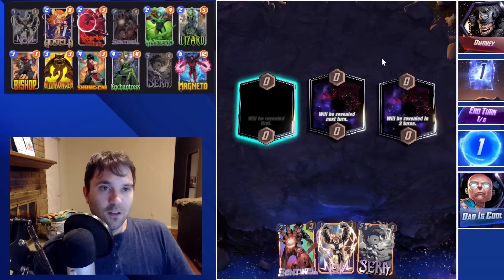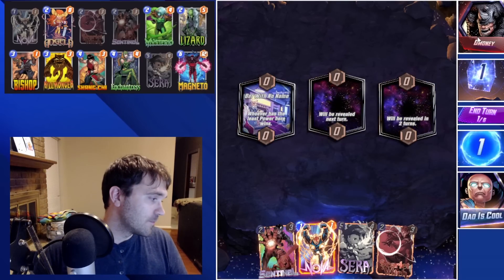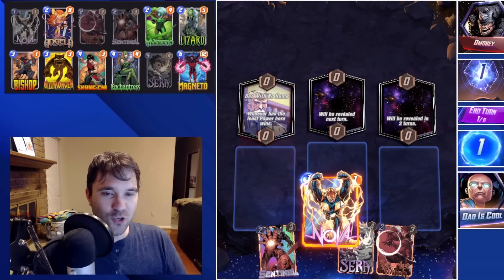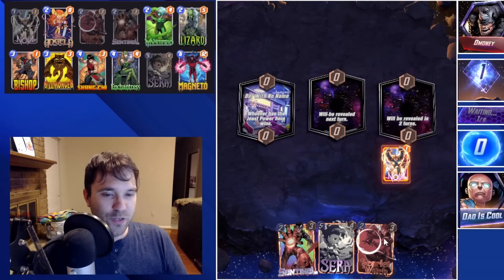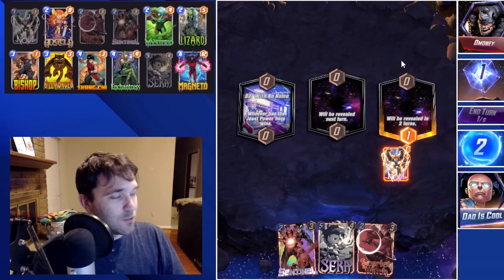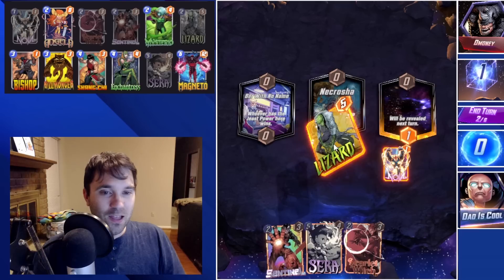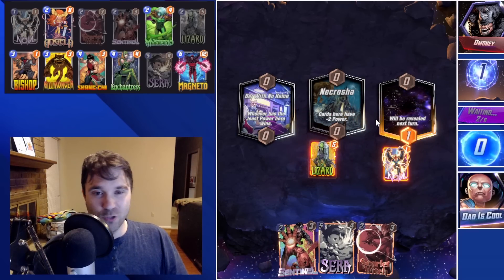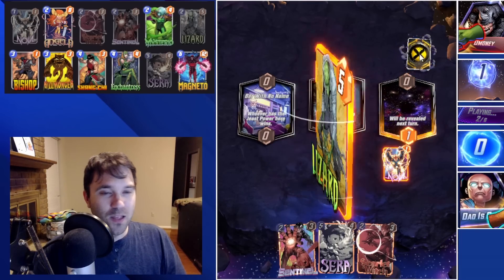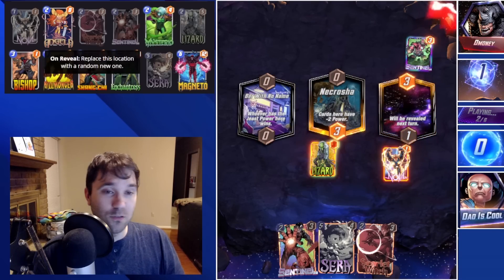Let's go ahead and jump into the next one. Alright, next up we have the man, the myth, the legend — D-Money himself. The first location is Bar with No Name. We do have Scarlet Witch to be able to eventually change it, so maybe we wait until the last turn and then surprise drop a Scarlet Witch there so we can invest resources in that lane. We'll see — it really depends on what he's running.